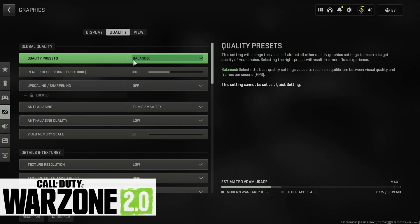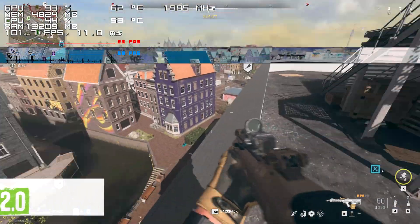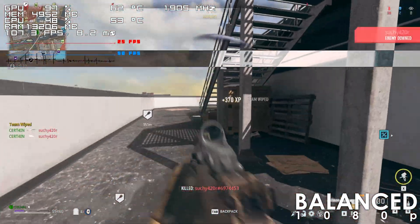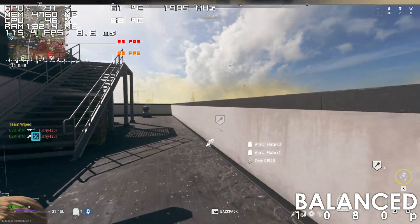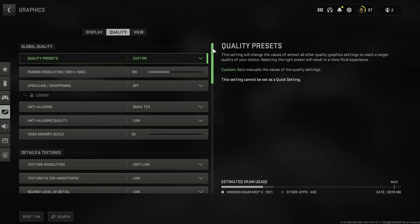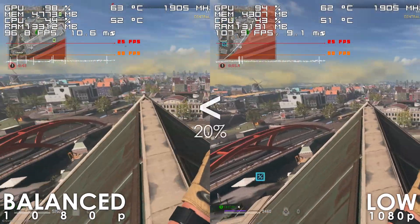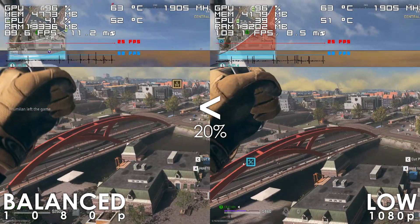Finally, we have Warzone 2 which runs fine, though as we saw previously this game doesn't like Nvidia GPUs so you do need to stick to the lowest settings if you want to have no stuttering and stay above 90 frames with this card. Keep in mind that the game was also tested on a smaller map since the big one wasn't available at the time, so performance there will most likely be slightly worse.